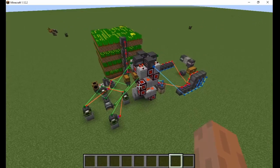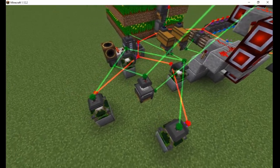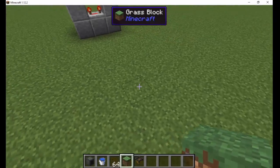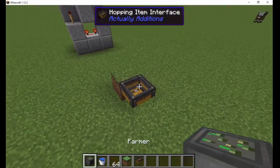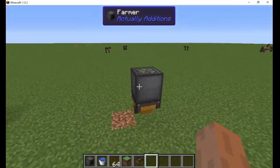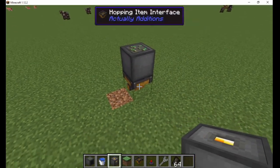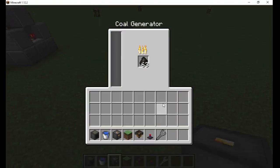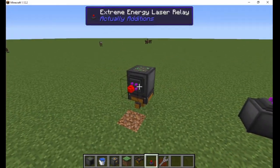Now that you know how to build the empowered oil converter, I will show you how I set up the rest of the automation to make this a fully functioning system. First, we need to grow the canola plants. I place a hopping item interface pointing back with a farmer machine on top. Place some canola seeds in the left side of its inventory. It also needs crystal flux power to operate. For now, I place a coal generator with some charcoal nearby, and attach an energy laser relay to the farmer and generator.